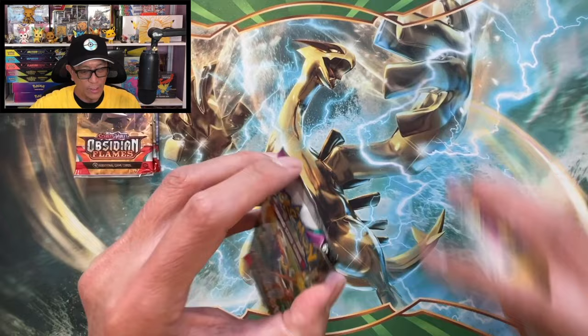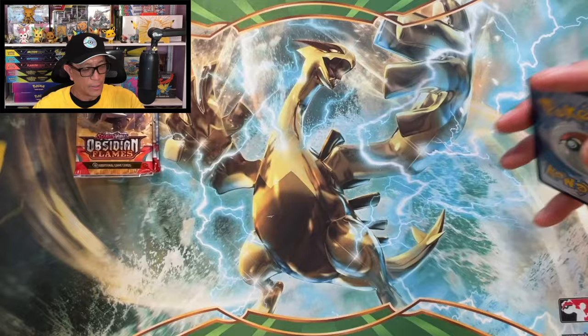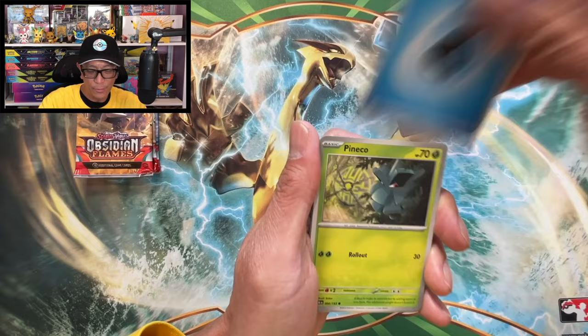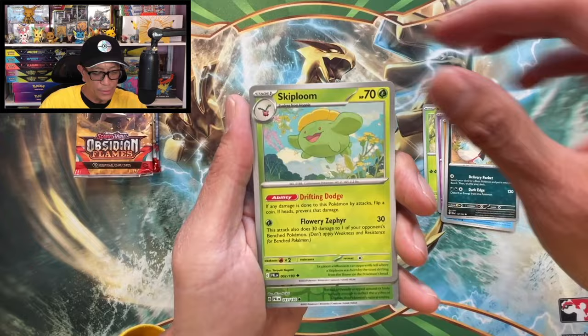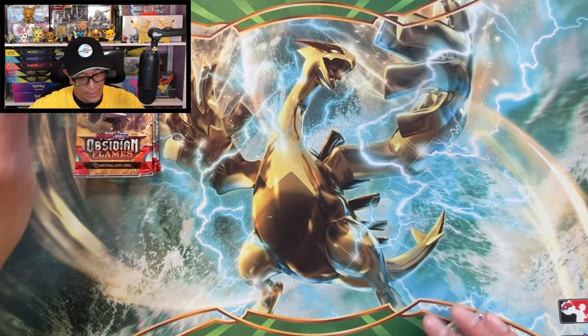Alright. Next Paldea Evolved booster pack and then we move on to some Obsidian Flames booster packs. Here we go, let's make our money back shall we. Pineco, Tinkatink, Mankey, Delibird, Bombirdier, Skiplooom, Dendrix, Tarantula, reverse holo, Jigglypuff reverse holo, Weavile holographic.